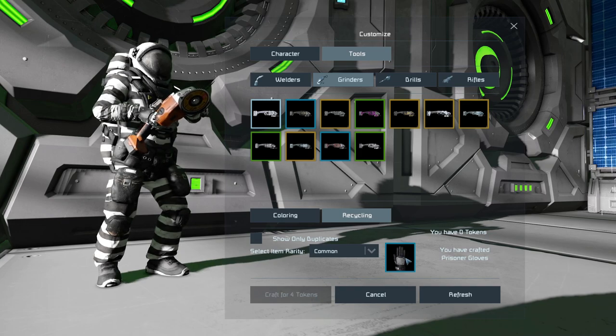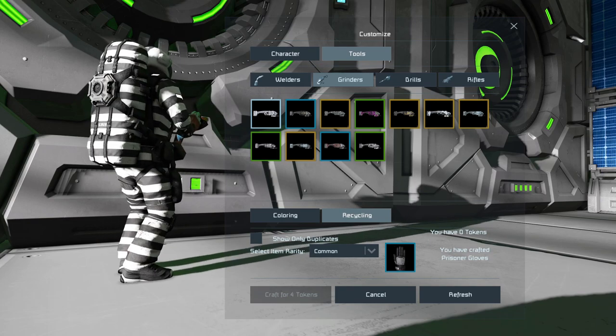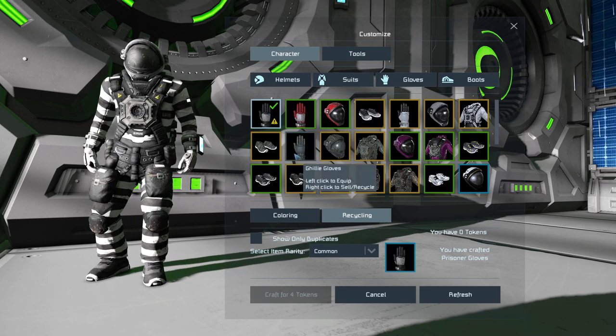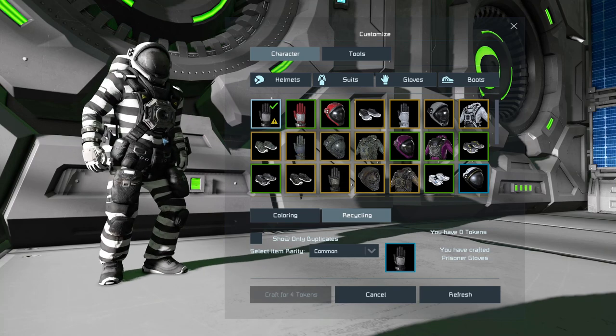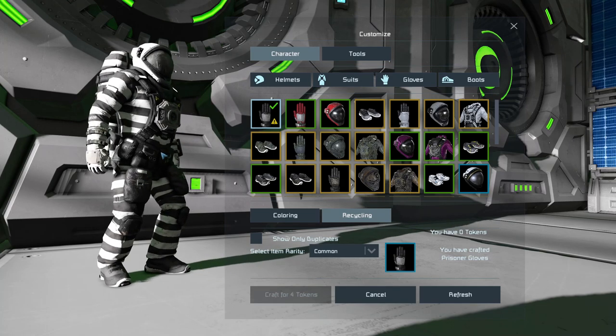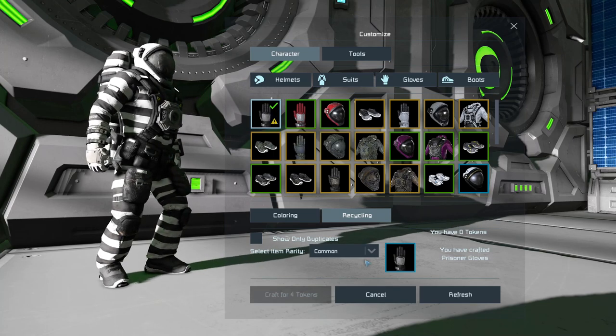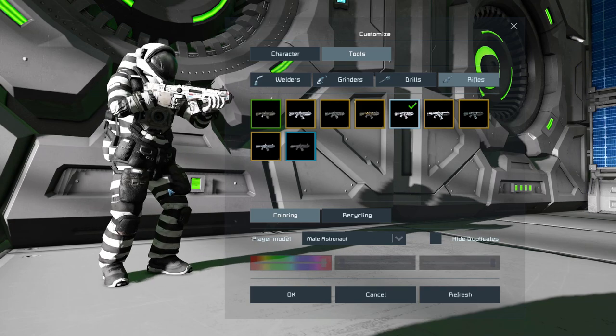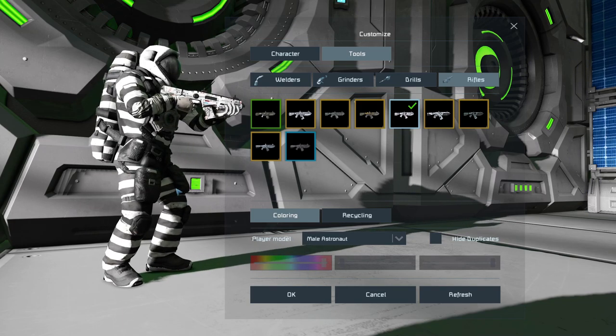I crafted an unusual for 100 tokens and what I got is the prisoner gloves — which is actually perfect, because that was the one piece I was missing to complete my prisoner suit. So now I've finally completed the full prisoner skin set just by rolling for that rarity and spending 100 tokens. That was well worth it.